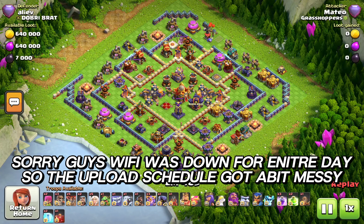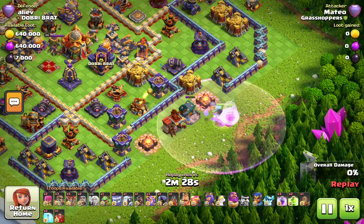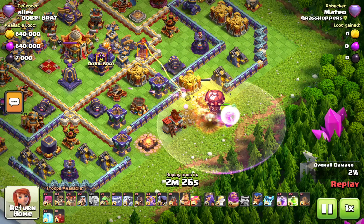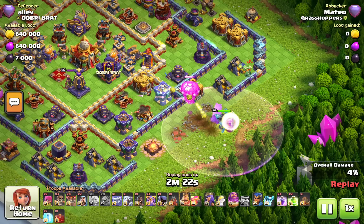This is the warden equipment maxed out, of course, with the super witches in Legends League. One thing I told him not to take was the poison spell, because you can actually take down the clan castle building with the max warden ability and one earthquake spell.